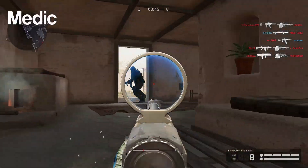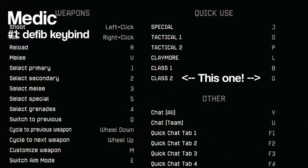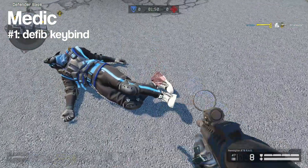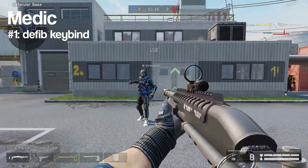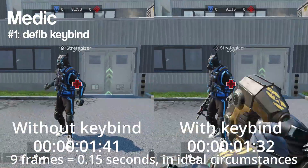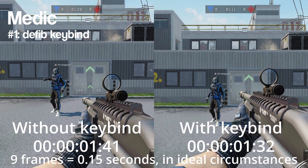Next up, we have the Medic. One of the most useful things you can do for this class is to get a convenient keybind for your defibrillator, which is listed as your second special item. It allows you to instantly swap to your defibrillator and, if you're close enough to someone, immediately start reviving them, making it faster and potentially saving a precious amount of time that may allow you to pull off a revive you normally could not.